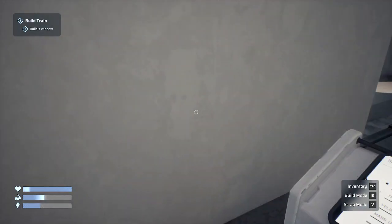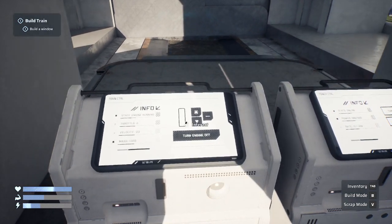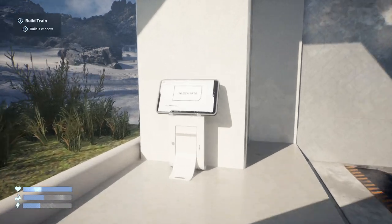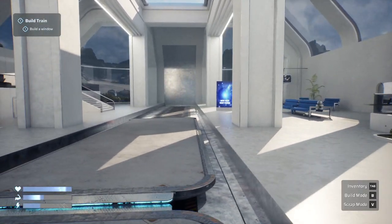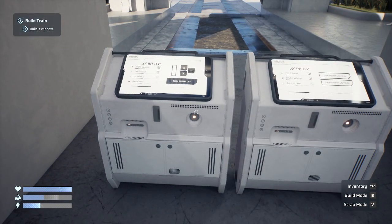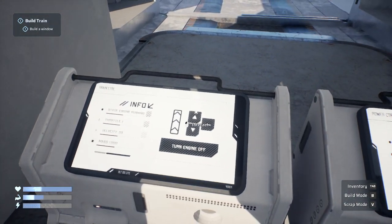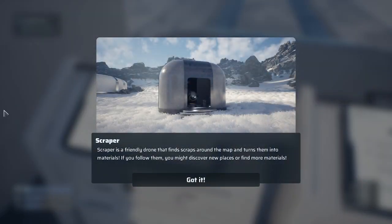Wait — okay, I'm going to unlock the gate. Unlock gate — nice! A scrapper is a friendly drone that finds scraps around the map and turns them into materials. If you follow them, you might discover new places.